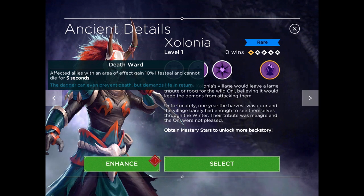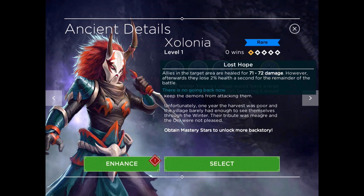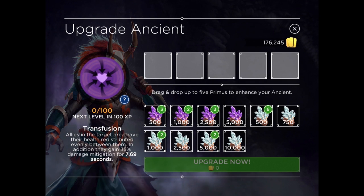Death Ward is also great — a 10% lifesteal ability where units cannot die for about 5 seconds. Very, very powerful. She really can keep an army alive. Lost Hope is also a very good spell. It heals units for about 70 points of damage, though they'll lose a small percent of health per second for the remainder of the battle. But frankly, by the time you're able to cast that, the battle is just about over, and Paladins can overcome that anyway.